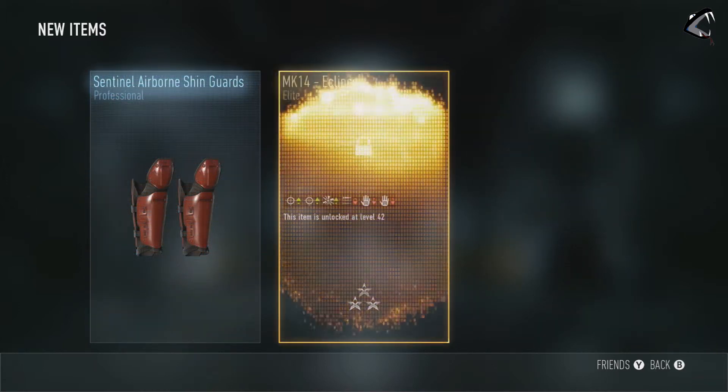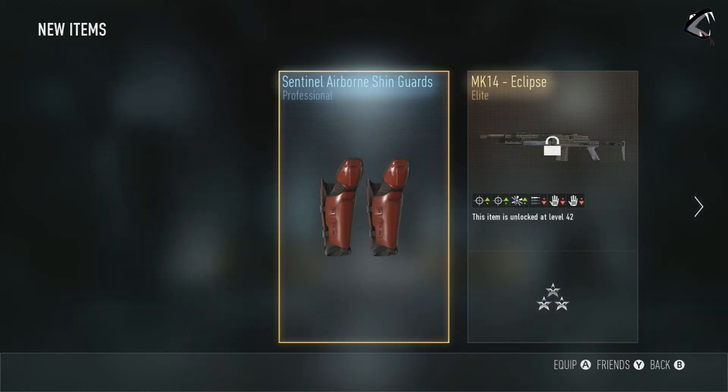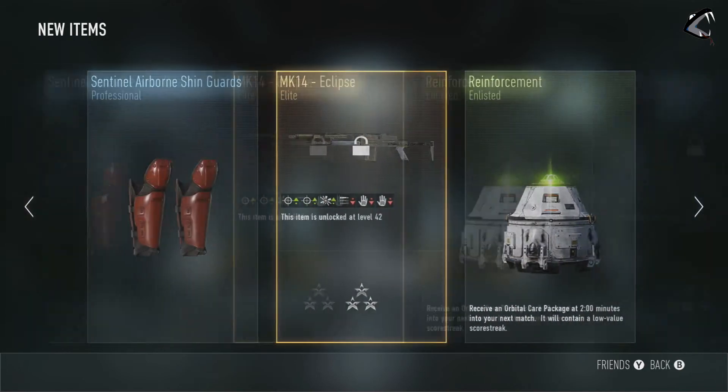MK14 Eclipse — that looks pretty good! That looks like a damage buff, a range buff, and maybe no optics and no underbarrel attachments decrease. That's not bad at all, especially now that I got my trigger stops in — which you should see a video on in a little bit.